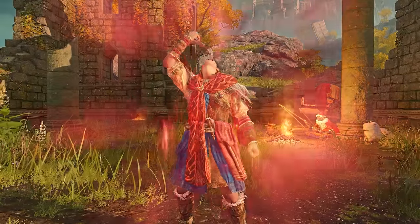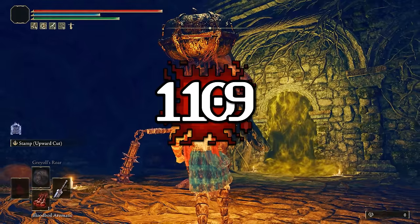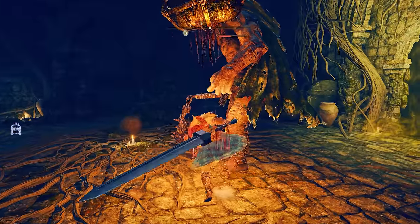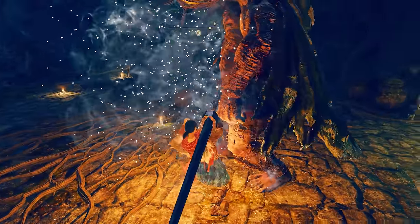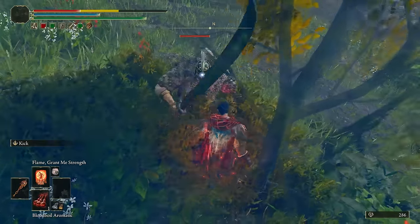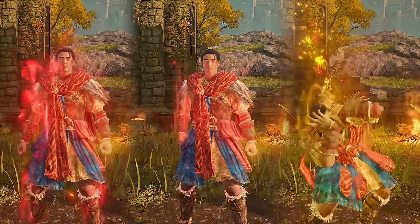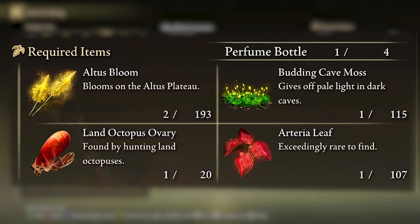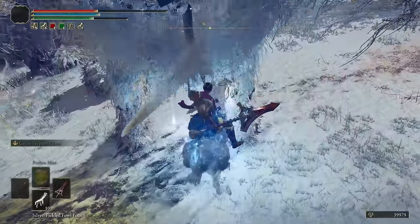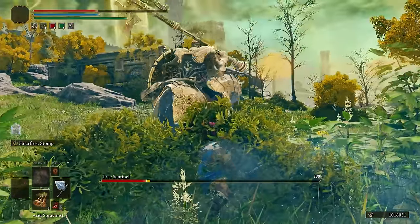Coming in as the perfect middle ground for risk-reward-based buffs is the Blood Boil Aromatic. It offers the biggest physical damage buff in the game at 30%, increases maximum stamina by 20%, and lasts a whole minute. You do take 25% more damage, though, which is why it sits right in the middle between its two competitors, Flame Grant Me Strength and Howl of Shibiri. The major issue is that it requires Arteria Leaves, which are a finite resource, but they can be farmed fairly easily. It comes down to how risky you want to be — pick your poison.